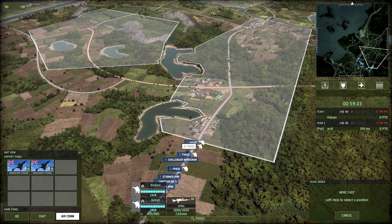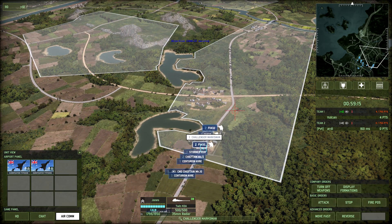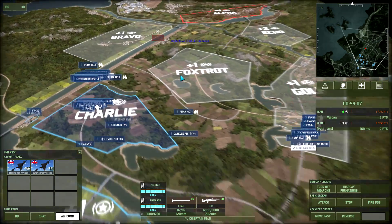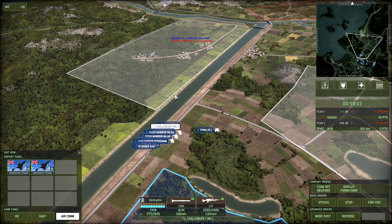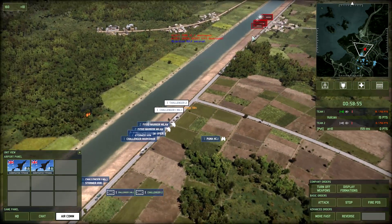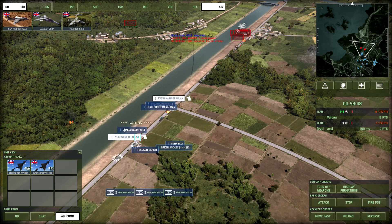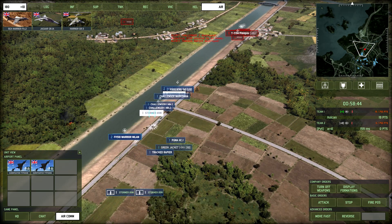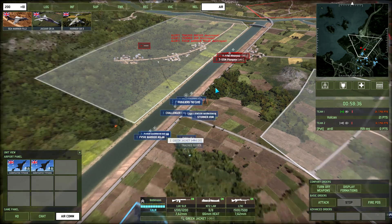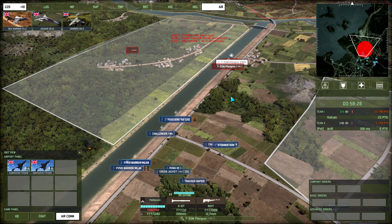I'm probably just going to drop the chaps into those compounds and spread out on the right side. The Challenger Marksman can move here with the Stormer behind him. I'm spreading out my Warrior Milans. This is coming at me with quite a lot of stuff — let me get the Marksman and Stormer HVMs out of the way. That's a lot of T-55s. I think I lost my Challenger 2, unfortunately.